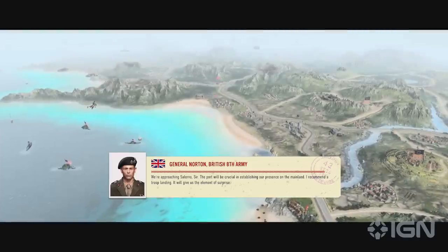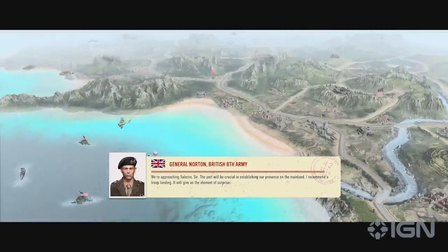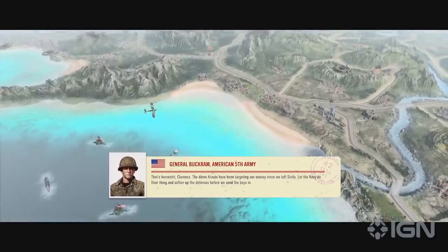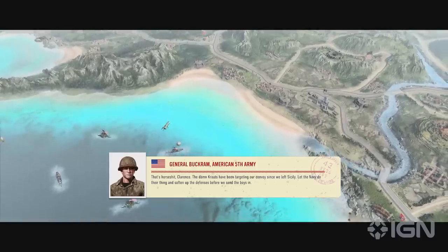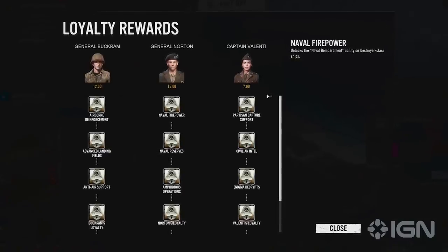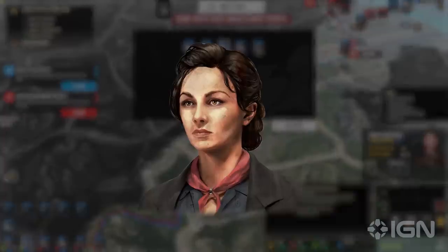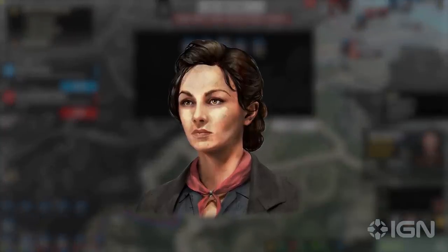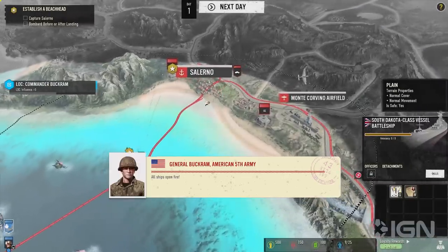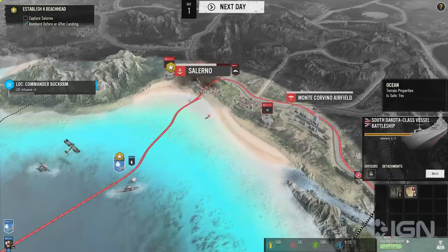All along the way, you'll be pulled in different directions by the rival US and British generals Buckram and Norton, who are on the same side but have very different ideas about how to best execute the invasion. This situation is based on real-life disputes between the allied commanders in Italy, and trusting one over the other will unlock different sets of perks as well as impacting the flow of the narrative. A third voice in your ear comes in the shape of Valenti, an Italian partisan leader you'll meet early on. You'll make a lot of choices that favor one over the others, and can even risk losing their support if you're not careful. But it is technically possible to keep everyone happy — it just won't be easy.